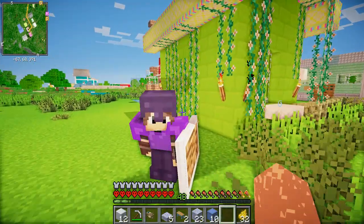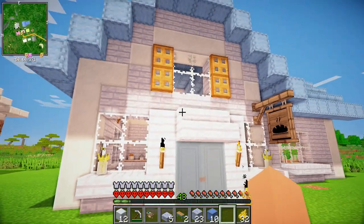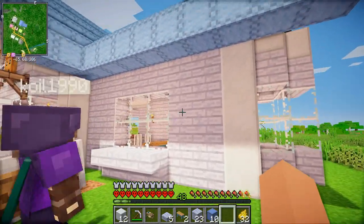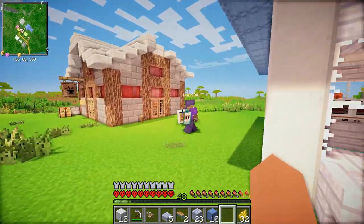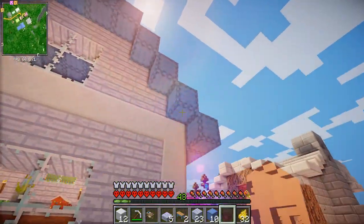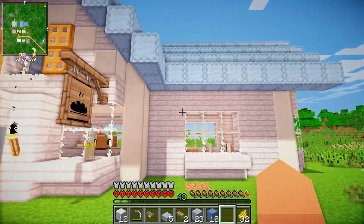Okay guys, our bakery is finished! The grand reveal! Ta-da! It's so cute, Kyle! Oh my goodness, it's so adorable! Look at it! This took so long to build - I think we've been building this for like two hours now. The roof took forever, because we had to get quilted wool for the roof, and you need string and wool. Oh my goodness, it took so long.